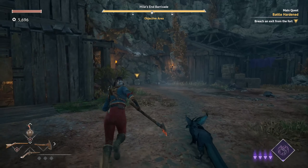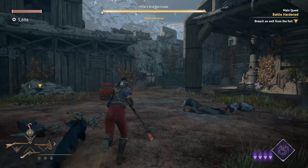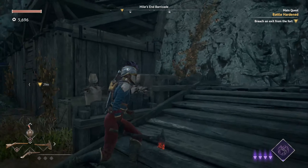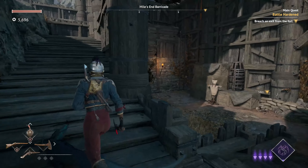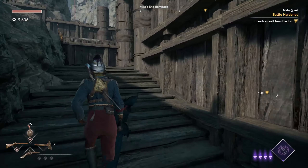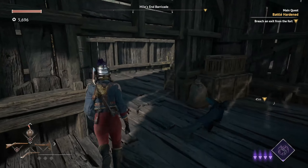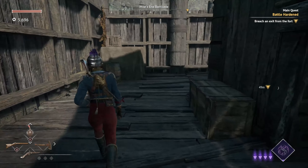Today I'm going to show you how to breach and exit from the fort in Miles End Barricade in Flintlock. You have to follow the route that I'm going down because at this point you're not going to have any breaches most likely, so we're going to have to go ahead and collect one. Just follow the route that I take around here.